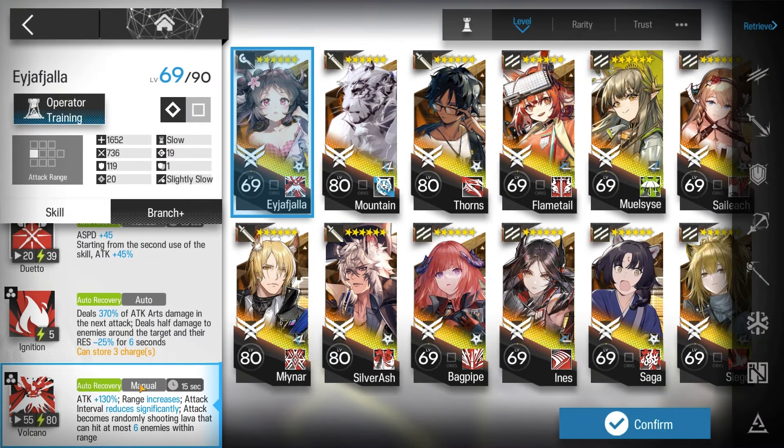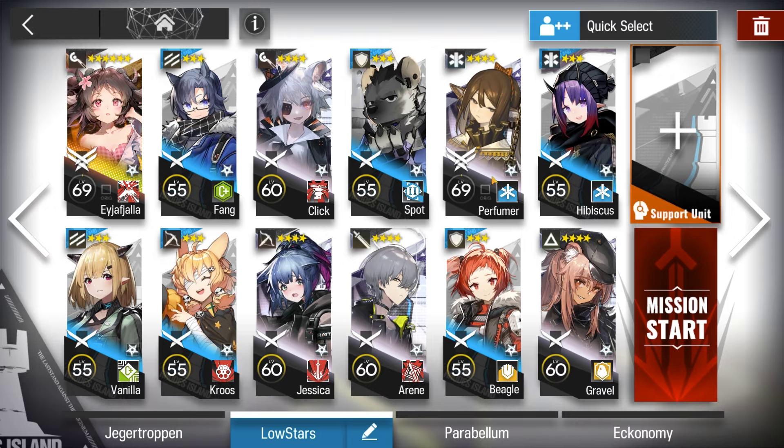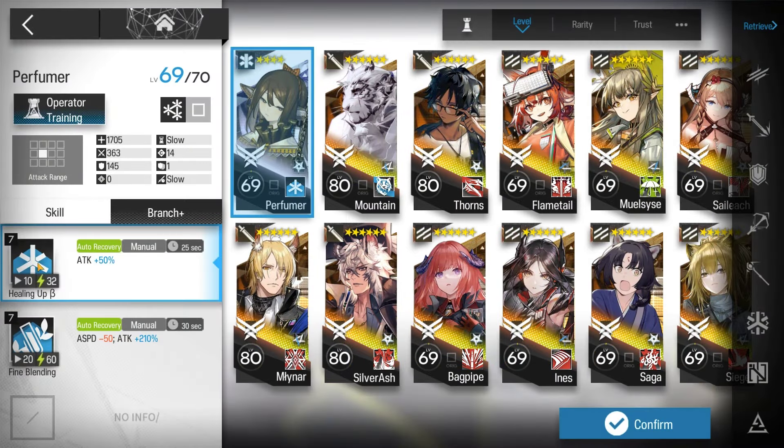The mission for today is here at People's Sows HSEX-5 Challenge Mode with a Fiala. Here's the squad composition: Pompeii S3 M3, bring an AoE Medic, E2 not required.